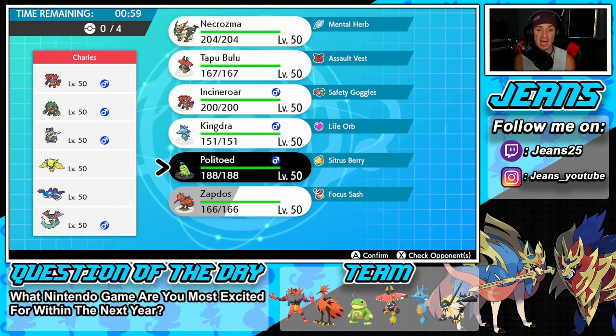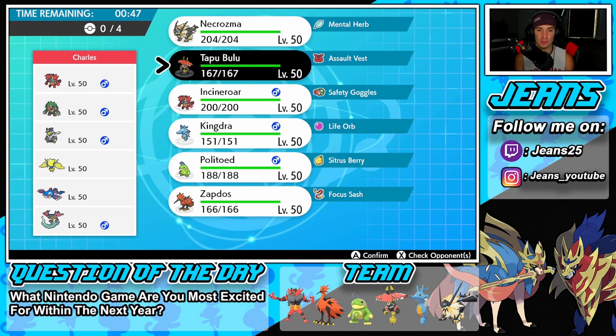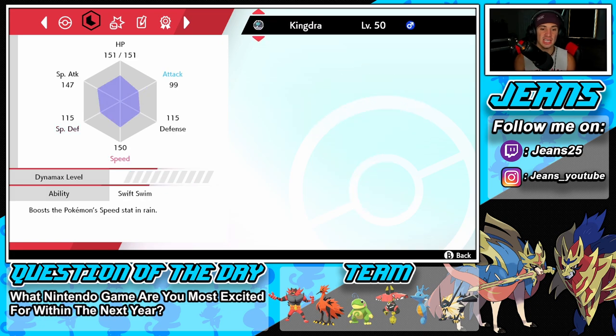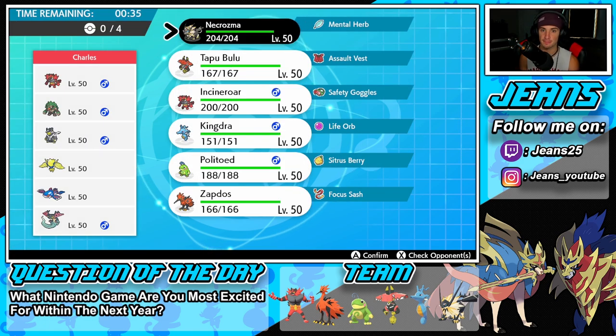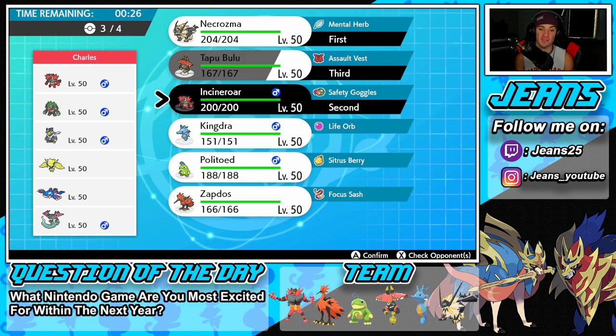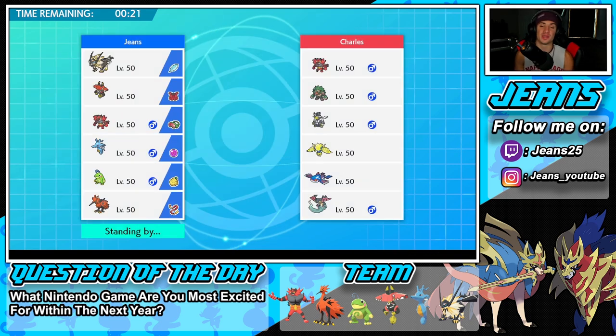I feel like Politoed is obsolete here because he's 100% going to bring Kyogre. I'm definitely bringing Tapu Bulu — that can work really well. Let me check the speeds: 73, 72, 84, 150. I might Trick Room early. I could go Incineroar as a nice lead and bring Tapu Bulu, since his team is rather fast. The final Pokemon could be Kingdra as a back-end option — that's definitely what we want to rock out with here.